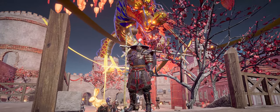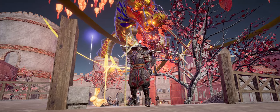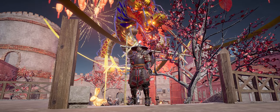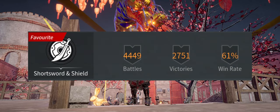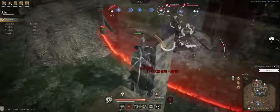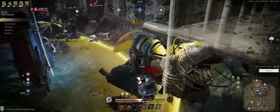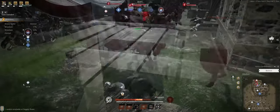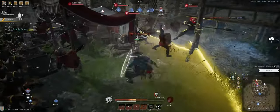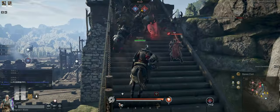Hi, I'm C, and this is my first guide for Conqueror's Blade. In this guide, I want to show you my favorite weapon class, the Short Sword and Shield. The Short Sword and Shield, aka the Short Sword, is a tank class that specializes in busting into battles and blowing up enemy formations. This is not unique to this class, but they just have that je ne sais quoi that makes them stand out over the others in my eyes.